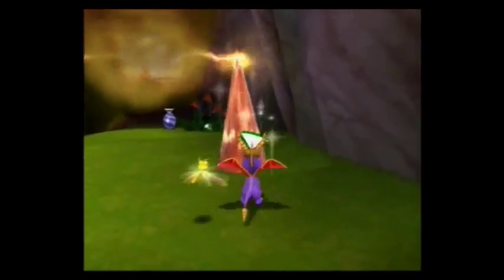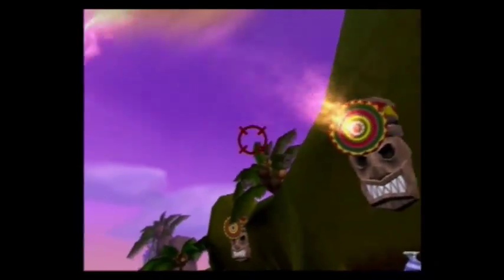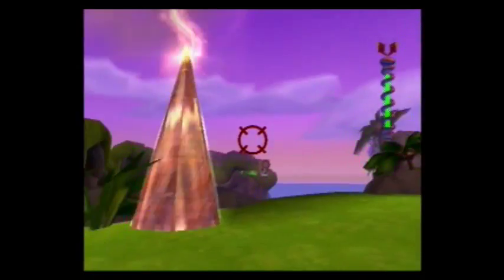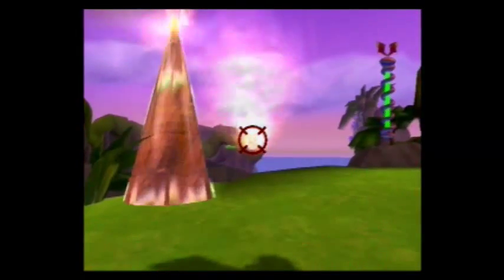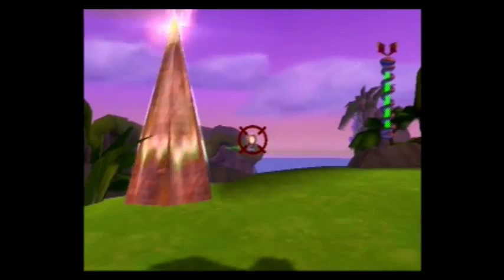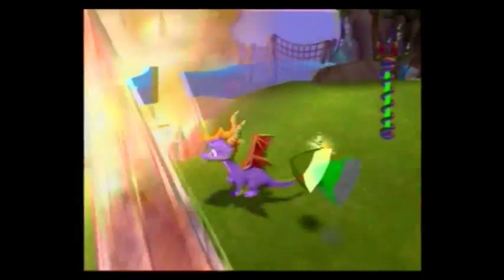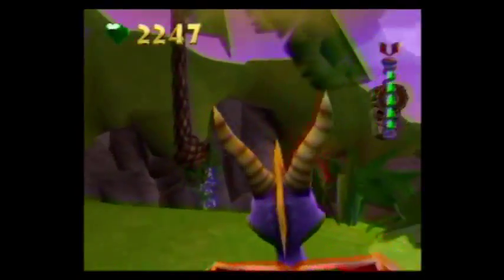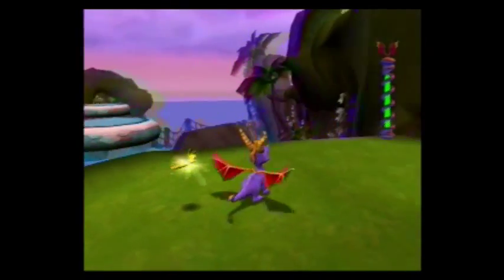Now we gotta climb up here and up here we find ourselves with a Superflame challenge. Luckily, this isn't as annoying as the one we saw in Dragonrealms at the beginning of this walkthrough. There are four Idleheads you have to destroy with the Superflame before time runs out. What I like to do is stand right here in the portal so the time never runs out and I can shoot without losing my Superflame — because if time runs out before you destroy all four Idleheads, you have to do it again.